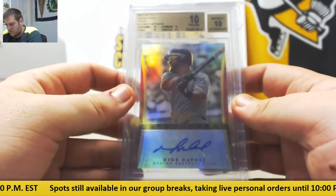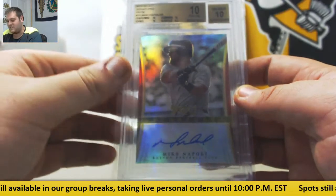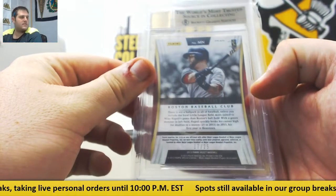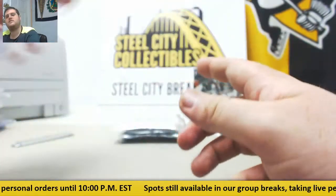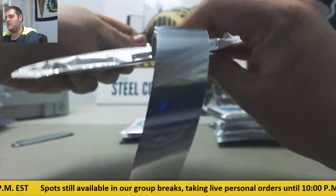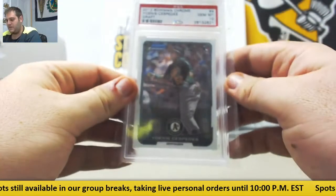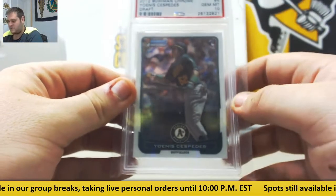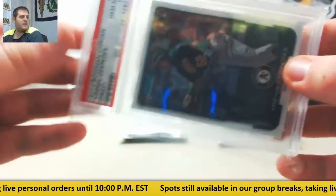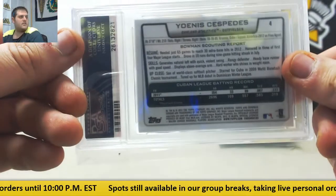Going to the Boston Red Sox — Pristine 10 with a 10 auto, from 2013 Select Signatures, Mike Napoli, 17/25. Going to the Boston Red Sox, Mike Napoli, Pristine 10. Gem Mint 10, 2012 Bowman Chrome — Yoenis Cespedes, going to Oakland. Gem Mint 10, Yoenis Cespedes to the Oakland A's.